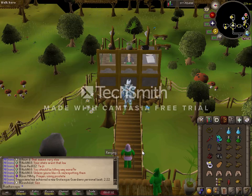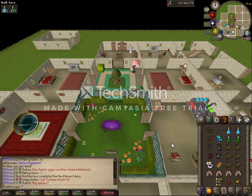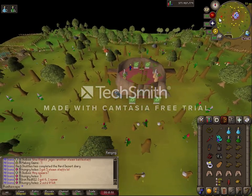You're going to be fighting him in the Tree Gnome Stronghold. Gluff is right above the gnome ball field upstairs in a hut. You can get to the gnome stronghold however you feel like — I used a royal seed pod, which we should all have because you need to do Monkey Madness 2 to even get to this fight. Gluff is just north of the gnome ball field, so we'll run over there.